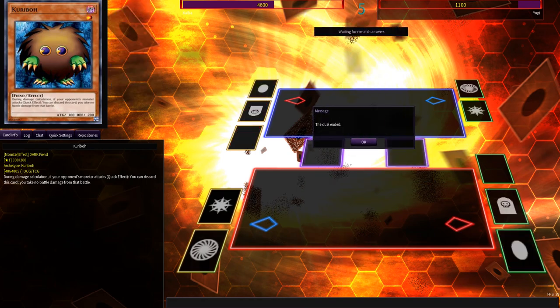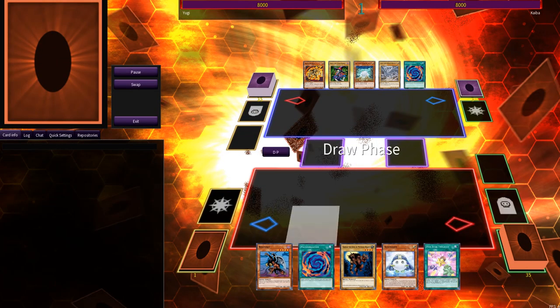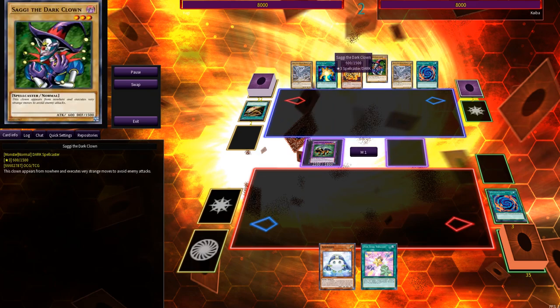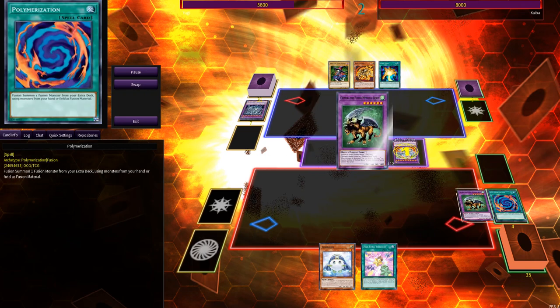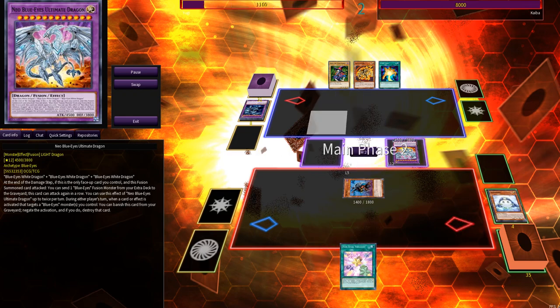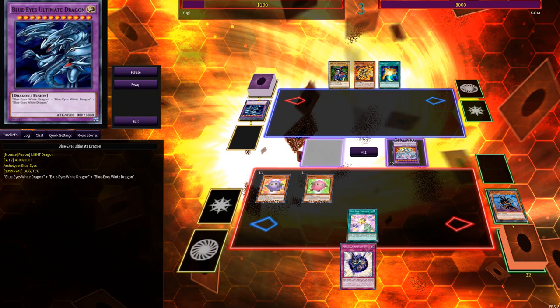We'll just pretend that Kaiba just lost that duel and save the replay. Then you can go back to the replay, ignore all the other ones, find the recent one you just did, and then you can just watch that back. You can have it be from Kaiba's perspective if you want — we'll have it from Yugi's. Once you see how the duel plays out, all you really have to do now is record it with whatever video recording software you have. I have Bandicam, so that's how I do it.